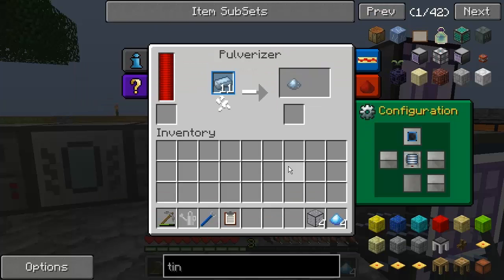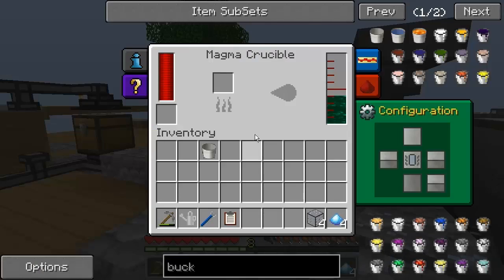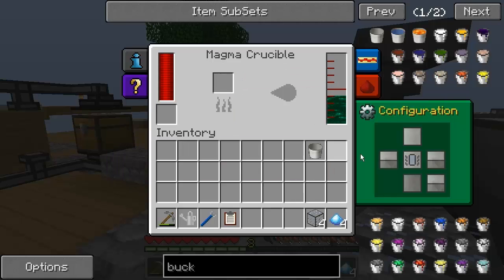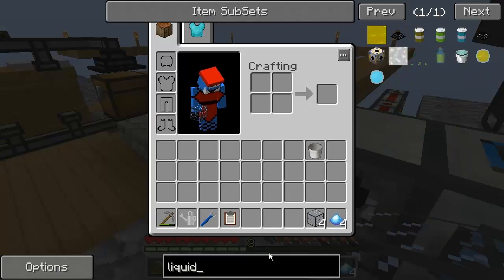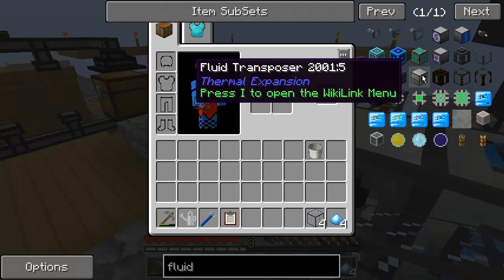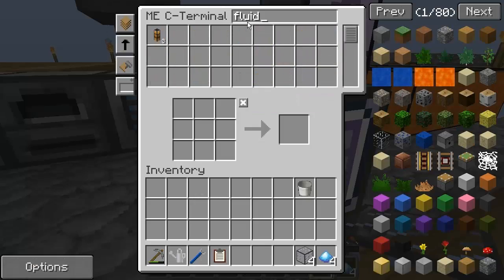I think we can go ahead and try to make the resonant ender, which means we need a bucket. I'm going to have to take up this furnace, because what we're going to have to do is use a liquid transposer — a fluid transposer. There it is. We're going to need one of these to actually run off that magma crucible. I'll go ahead and make one of these really quickly. I will be back when I'm at a stage where I can craft the enderium blend and the tesseract frames.